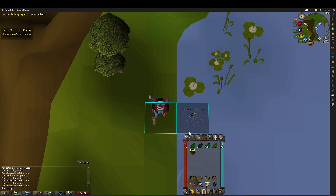Basically, what we're going to do is we're going to click the fishing spot first, then the herb, then the swamp tar, and then even if there's no fish here in this part, go ahead and click that.